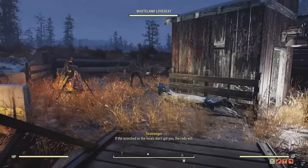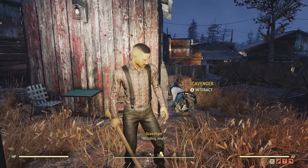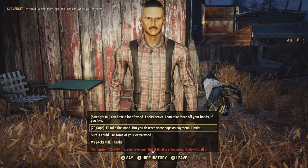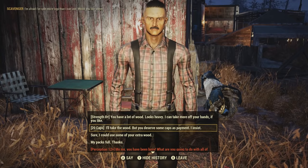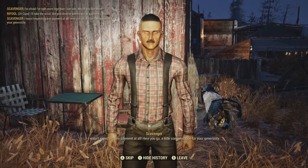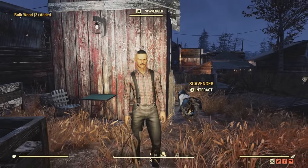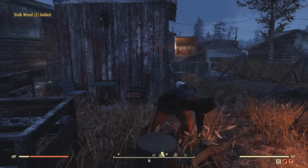Check this out. There's quite a bit of responses to choose from. I'm going to go with the one that says 'I'll take the wood, but you deserve some caps as payment, I insist.' Those caps that we give him as payment is 20 caps. And here's what he rewards us with - 'I wasn't expecting any payment at all. Here you go. A little compensation for your generosity.' Three bulk wood - that's 90 wood scraps. Some other times he will reward you with two bulk wood, so keep that in mind.